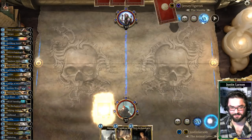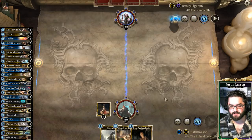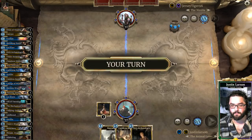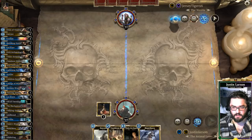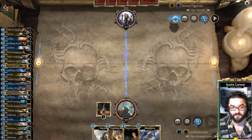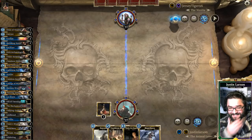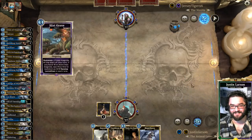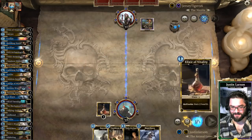Rune Archaeologist has impressed me quite a bit — I've enjoyed the addition of this card to the archetype. There's Manticora. You win these matchups by getting away with having your Orb of Vermina and College of Winterhold out forever; otherwise it doesn't look great. Okay, so it's Ramp Spellsword — this might be the worst matchup we have.